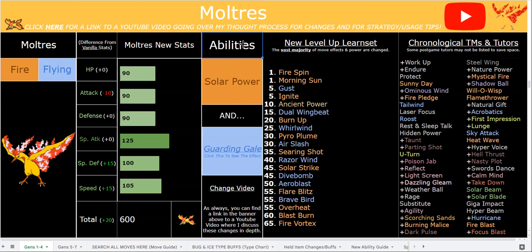Tons of Pokemon get Sunny Day, so that's a really viable strategy for boss fights. You can use that in conjunction with Roost, or with priority moves like Gust and Ignite. Defensively you also have support options like Parting Shot, and Mystical Fire, which drops the opponent's Attack and Special Attack by minus one.